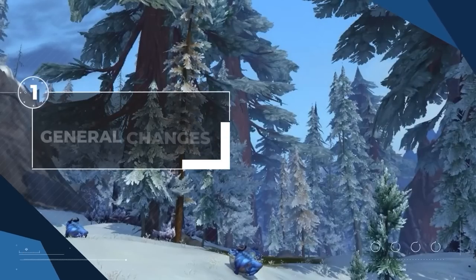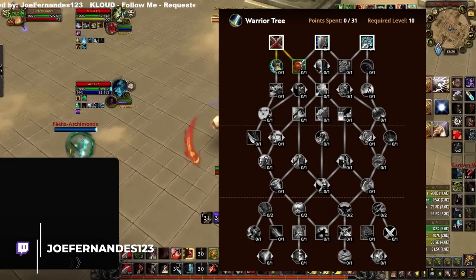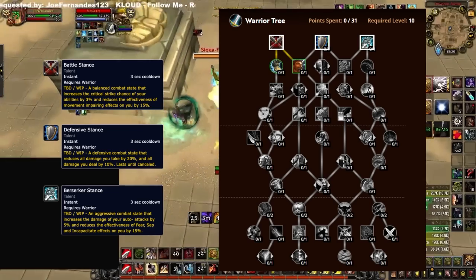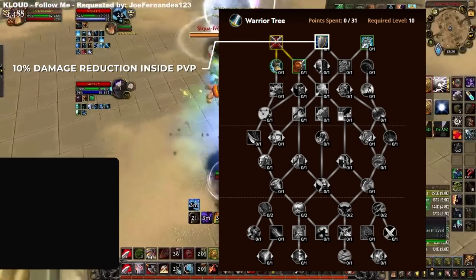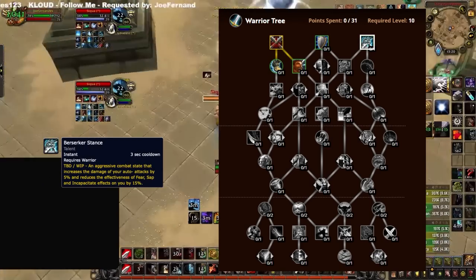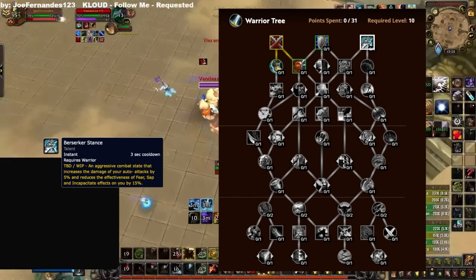Let's kick things off by looking at some changes to warriors as a whole. One thing you will notice immediately in the general tree is the return of stances. While this might seem like a big deal, if we are to learn anything from recent expansions it's that warriors typically gravitate towards defensive stance, which is still significantly nerfed in PvP. But since berserker stance offers partial CC reduction, it could come into play specifically against comps that cross CC warriors on setups, like RMP.